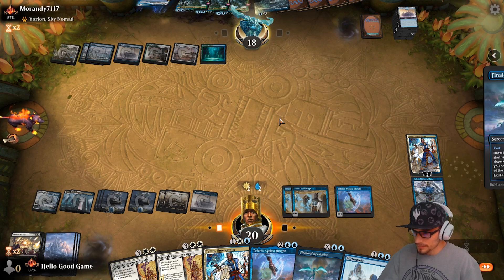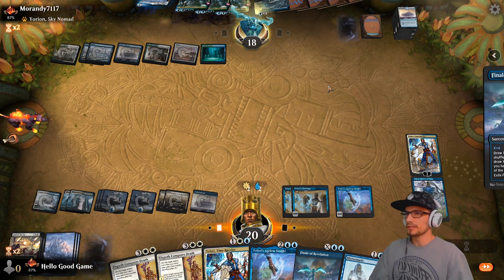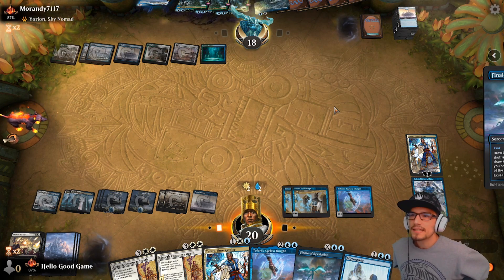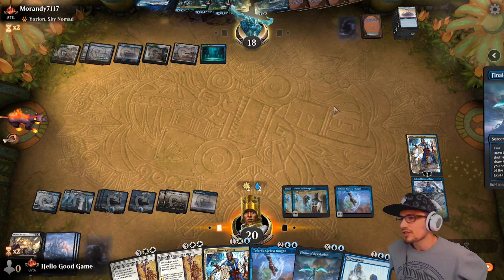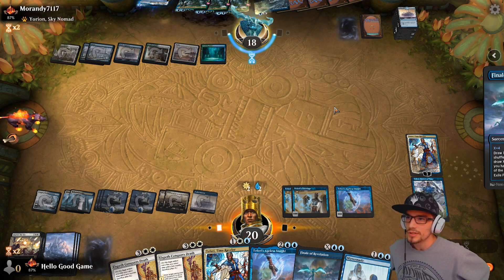No, let's cast it for just a little bit — we don't want to self-mill too hard. That's enough to win the game. Even a Teferi minus or a Mirrormade — lots of things to win here. God bless. Who knew that Teferi tribal mill could be so strong?